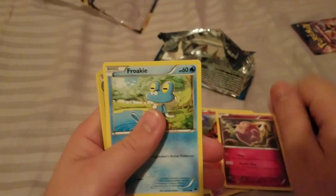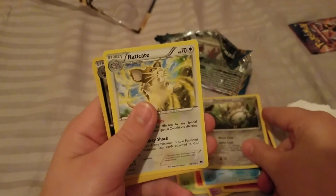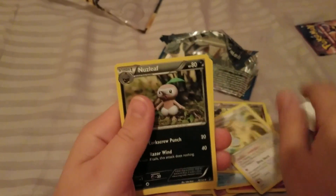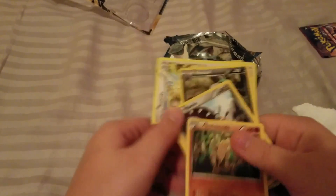Then a Froakie. A foil Ferrothorn. And a Raticate too. After that we have a Nuzleaf, then a Mawile, and a Sudowoodo. That is interesting.